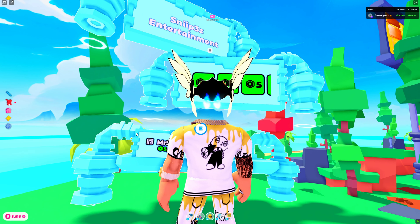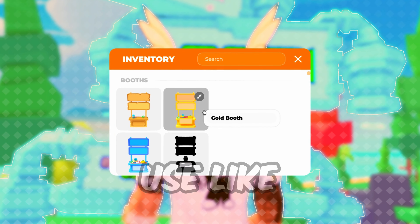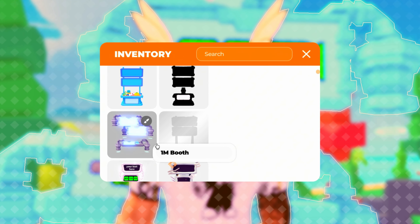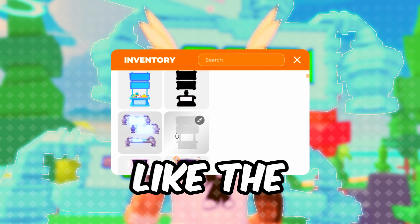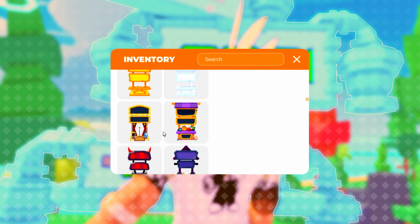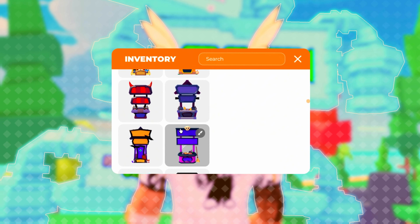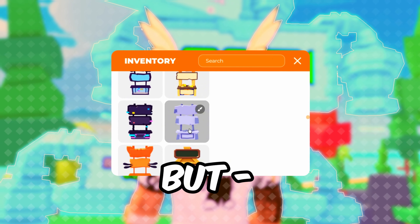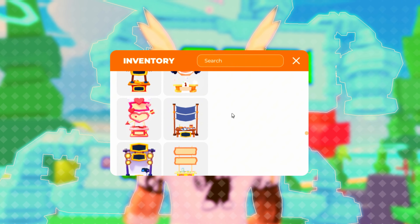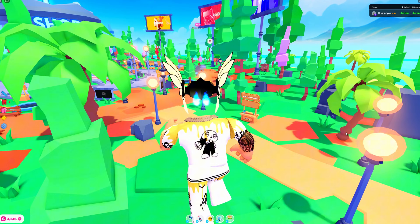There are so many different booths out there, and you can change the colors of each booth you pick. I personally like the OneMail booth, but there are so many choices. You can sing for Robux, you can sell books — there's so many ways to try and earn Robux. There's no excuse not to do it.